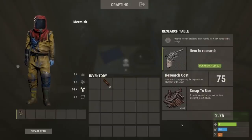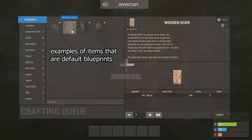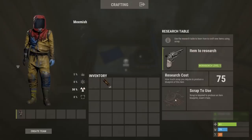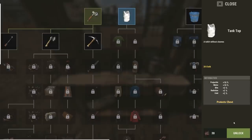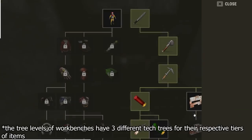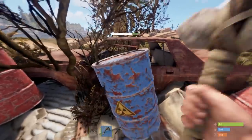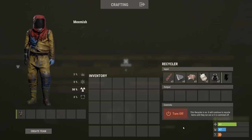Another primary focus of Rust are blueprints, which allow you to craft items — though not all items require a blueprint. Blueprints can be acquired in two ways: you can research items at a research bench using scrap, or unlock them from the tech tree, which you can access by pressing E on workbenches and clicking the open tech tree button. You can get scrap by farming barrels on the road, going to monuments, or recycling components at a recycler.